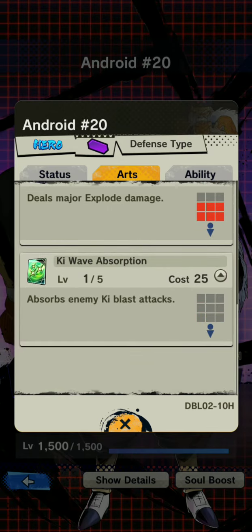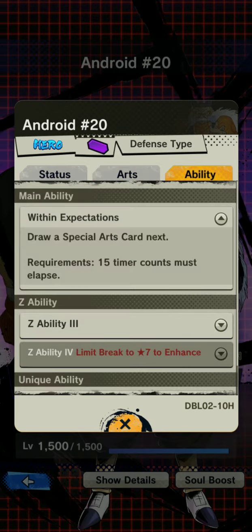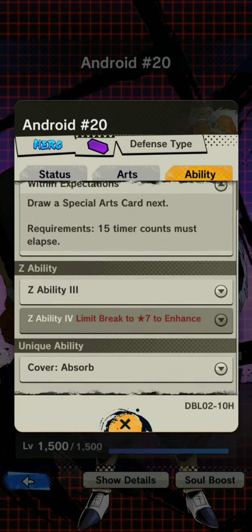He has the same thing that Pillsbury Doughboy has, where he gets to use his green type card to absorb the Ki-blast. And of course, same with Doughboy — he can use his main ability to instantly get a green type card so he can defend himself from oncoming Ki-blast. You know my thoughts on that already: it's really good, situational at most, but really good nonetheless.